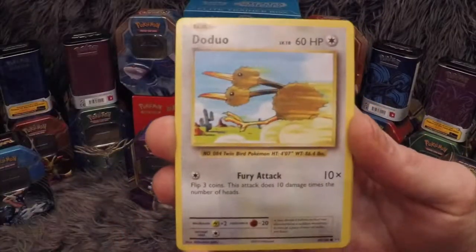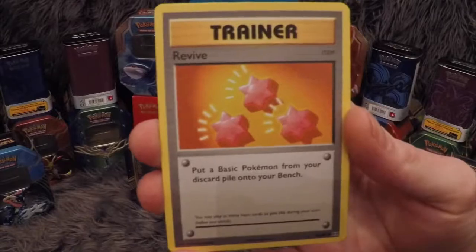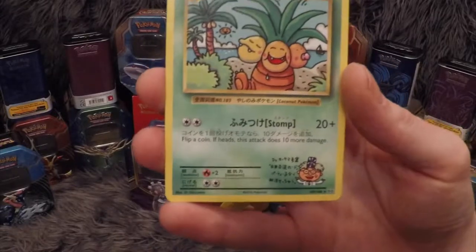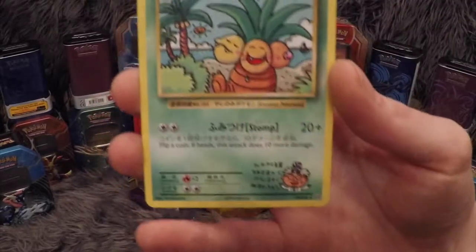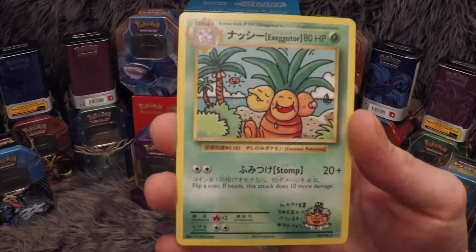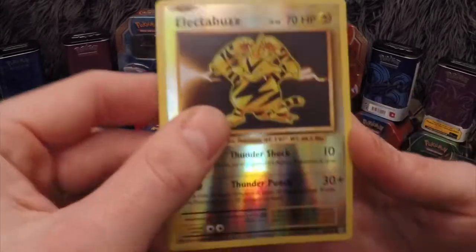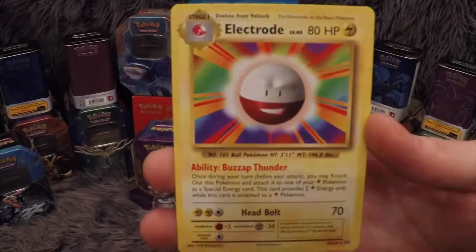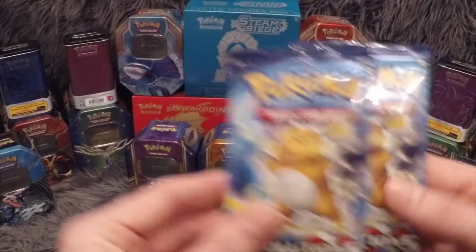So: Staryu, Doduo, Ponyta, Tangela, Weedle, Revive Trainer, Misty's Determination Trainer. And what is that — that is a secret rare Exeggutor, 109 out of 108! That's a crazy card, I didn't even know that existed, that's beautiful. The Electabuzz is our reverse and our rare is the Electrode. Really liking that secret rare, it's beautiful.